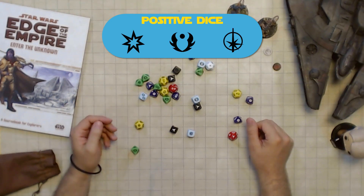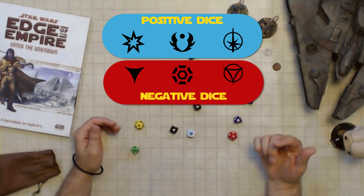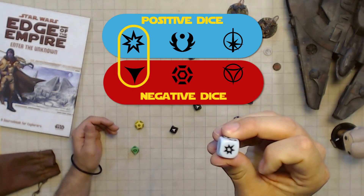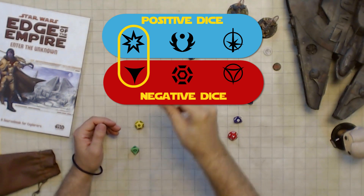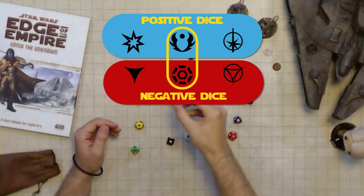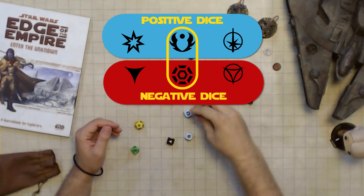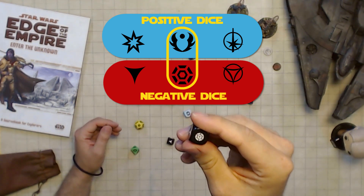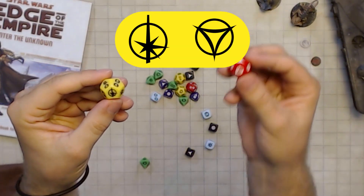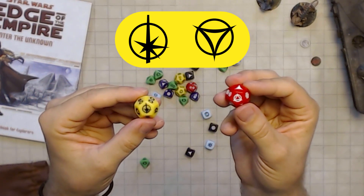There are three positive dice symbols and three negative dice symbols. The positive symbols each correspond to only one negative symbol. Success corresponds only with failure. Advantage corresponds only with threat. Finally, we have triumph and despair. These two have their own unique effect, which we'll talk about in a moment.